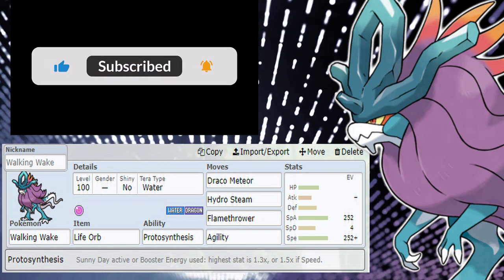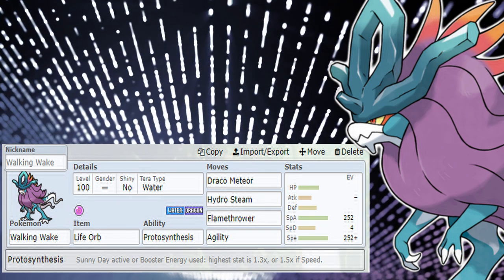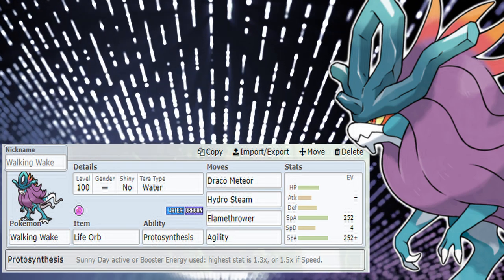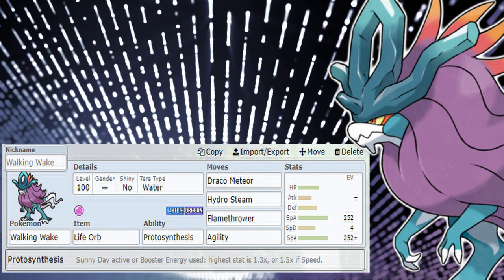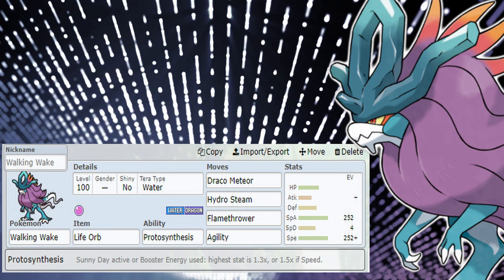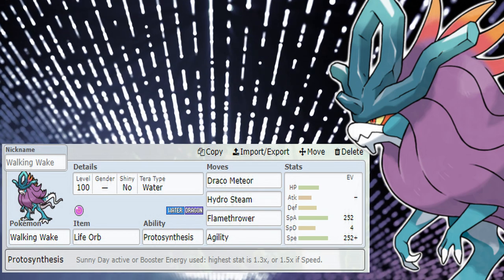You won't do the hefty damage needed for a clean sweep, but if the team is worn down and a few hazards are on the field, this guy will put on the most amount of damage. I've even used it myself in some uploaded battles and I'm very satisfied with this set because it pressures a lot of mons. If you get Agility going, no Scarfer will be able to counterplay you, and that is a phenomenal feeling.